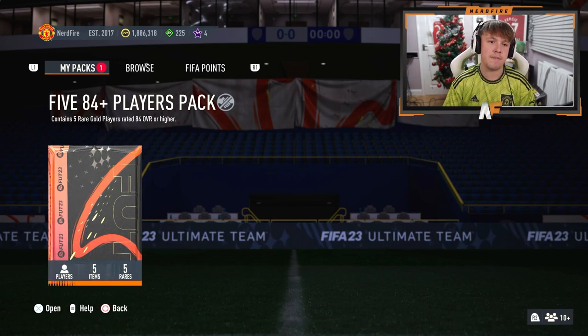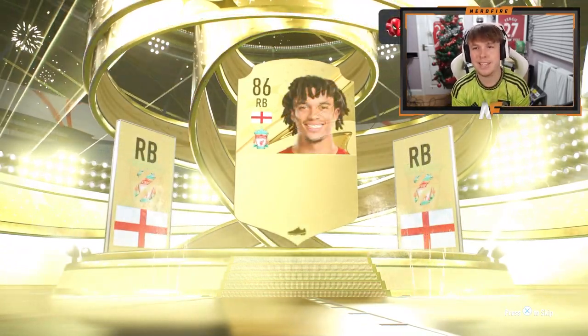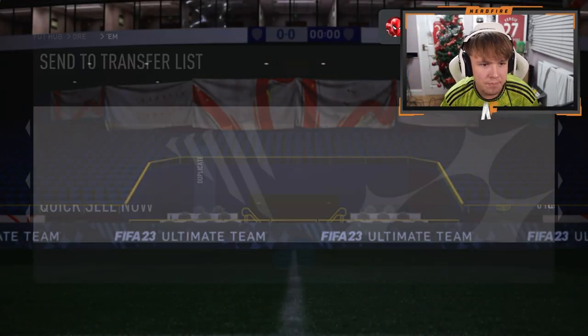All right, here we go — daily login reward for today, 84-plus times five. Can EA hook us up please? Walk out — this could still be a Winter Wildcard behind the English right back, Trent Alexander-Arnold. All right, well it's fine, it's fine. Just skip — maybe there's a wildcard behind him? Yeah.